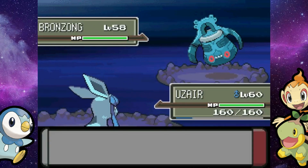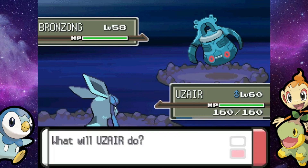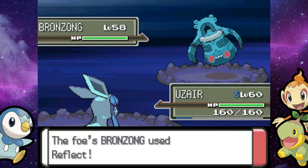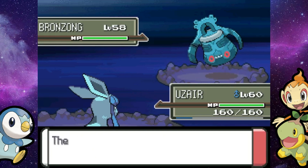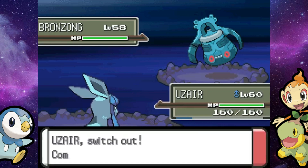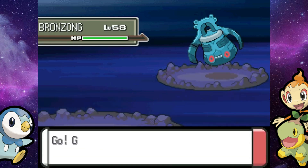We don't get healed, so pretty unfortunate. There's not really much I can do here with Uzair, so I'm just going to go ahead and use a Max Revive. I know, I'm crazy using a Max Revive outside of the Elite Four, but hey, I've got six of them, so might as well use them throughout the postgame. We'll heal up George. This Bronzong's a little different — it knows Reflect, Extrasensory, Rock Slide, and Gyro Ball, so it's honestly a little weaker, which is very fortunate.